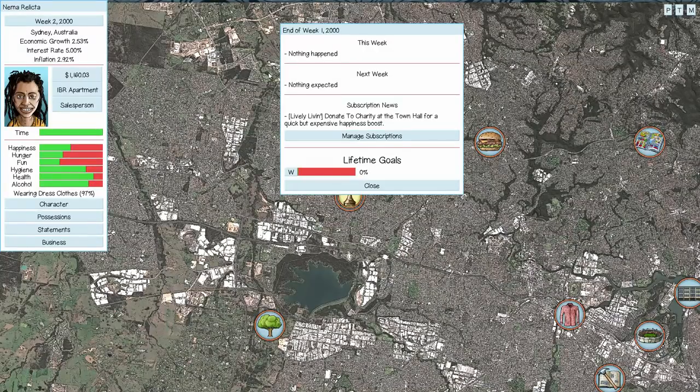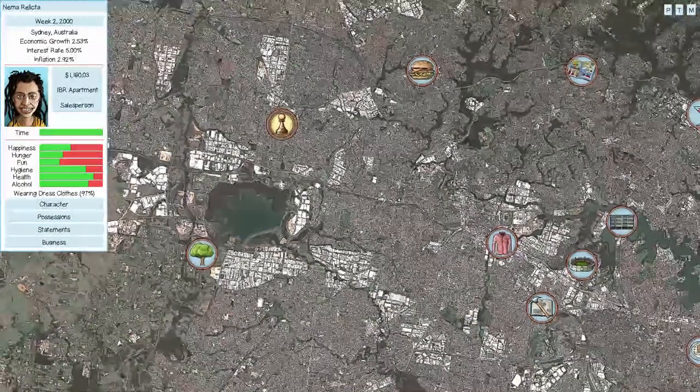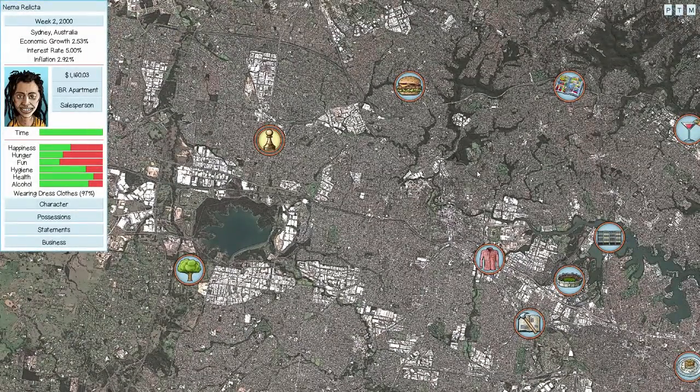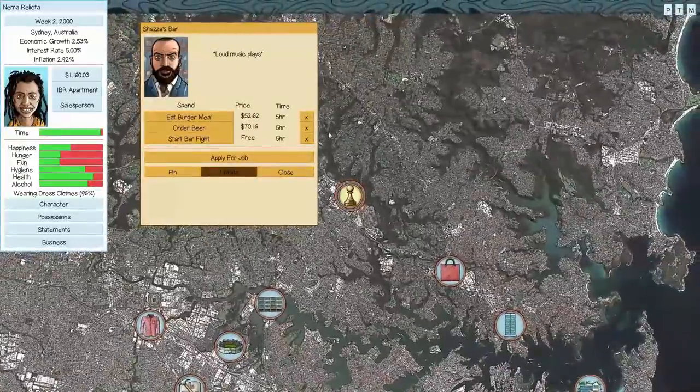One thing to avoid: don't end the week with fun below 50. There's a chance — rising the closer it is to zero — that your character will waste money on frivolous things because they're so bored. And that wasted money doesn't actually refill any fun. Let's check the bar for jobs again, since job availability changes every week.